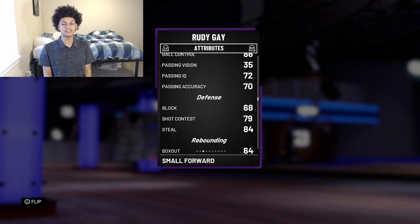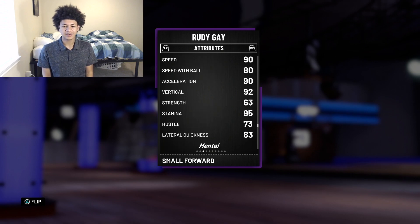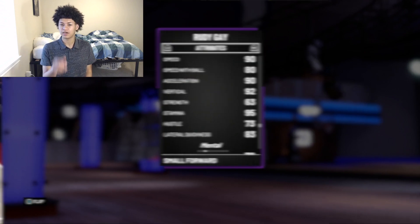Onto the ball handling: 86 ball control, so he can speed boost — which is really good. He's 6'8" and low-key a demigod. He has 90 speed, 80 speed with ball, 98 stamina, and 85 lateral quickness. The card looks very solid. I'm gonna keep him on my team depending on how he plays. Without further ado, we're gonna get into a game.